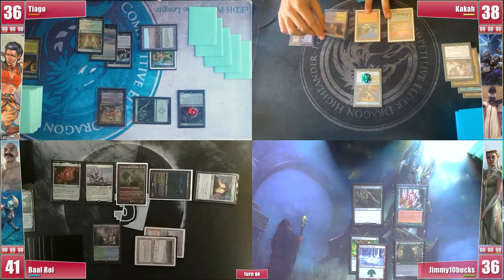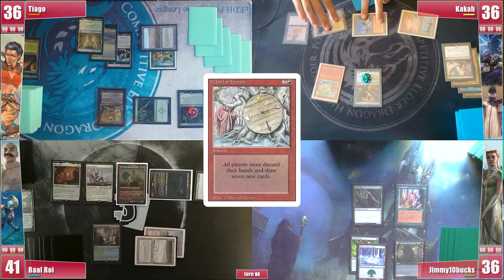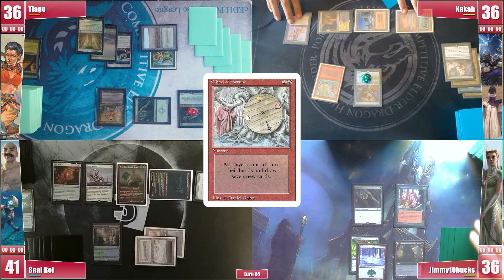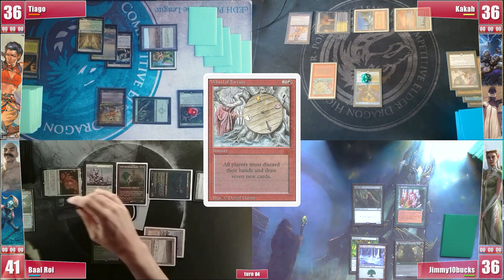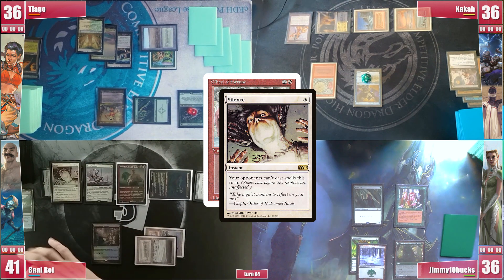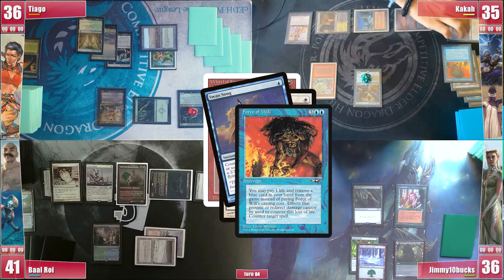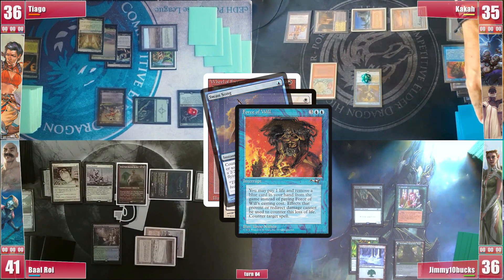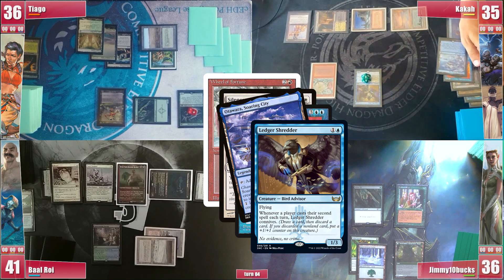Kaka finally found a land, an untapped Godless Shrine, paying 2 life. With 3 cards in hand, he casts a Wheel of Fortune, desperately wanting to refill. Sentinel triggers and he can't pay. In response, Baal casts a Silence on the Wheel of Fortune, and since Kaka is about to lose his hand, he casts his Force of Will, pitching a Swan Song, hoping to still maybe cast some rocks after the wheel. Shredder triggers and Kaka draws Otawara, having no other cards in hand.